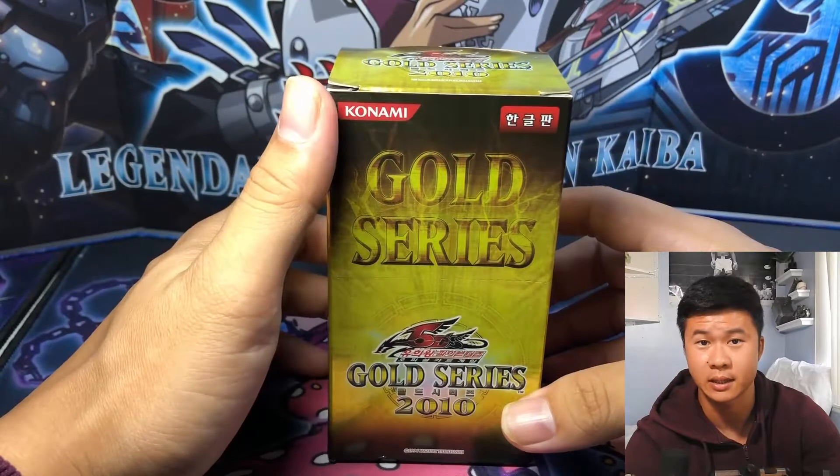Spirit Reaper again — still haven't gotten Breaker in the gold rare. Call of the Haunted number two — can we get another Solemn? Oh there we go — there's our third Skill Drain for the playset! Check mark next to Skill Drain on the checklist. So for the next eight or nine packs we're just trying to pull bonuses. Giant Trunade playset, Exiled Force — I forgot that was in this set, great card, also a GOAT staple. Call of the Haunted playset, and Skill Drain number four!